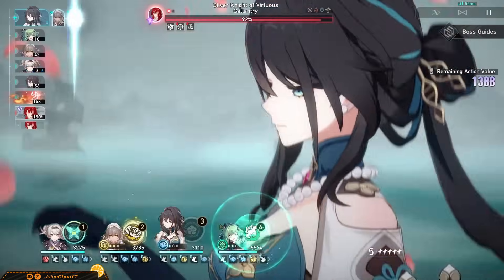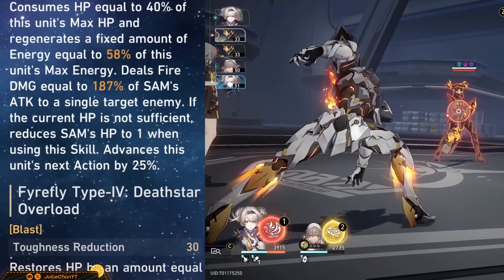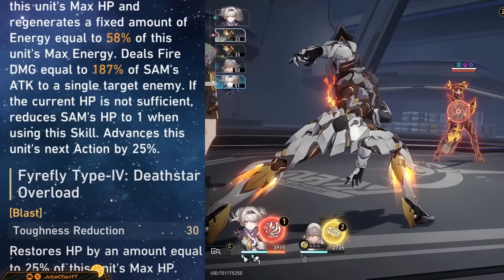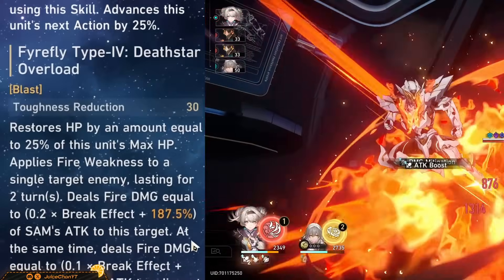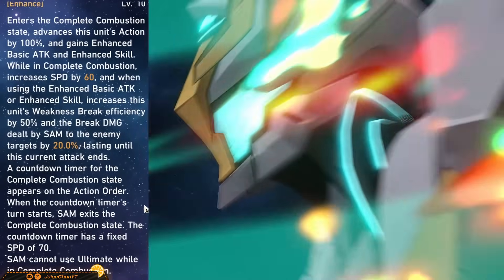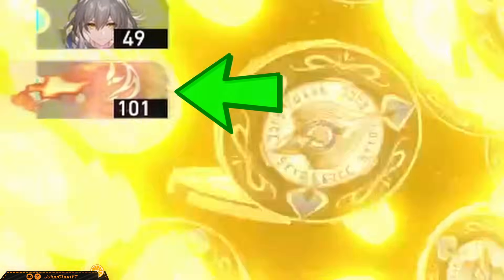It's time to learn how to pilot Sam. Her basic is a simple single target fire hit. Her skill at base consumes 40% of her max HP and restores a fixed amount of energy that cannot be increased through an ERR rope — she then deals fire damage to a single enemy, and Sam does not perish if you don't have 40% max HP; she'll just go down to 1 HP. She then advances her next action forward by a fixed 25%. Her ult makes her advance forward by a fixed 100% — she enters the complete combustion state and gains a big speed increase, weakness break efficiency, and deals more break damage. You can see when her ult will end on the turn order — when that red block's turn starts, Sam's ult will end.